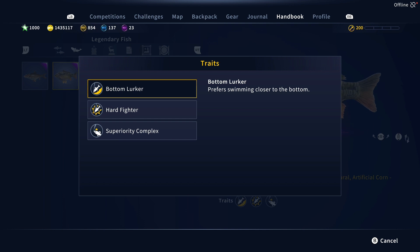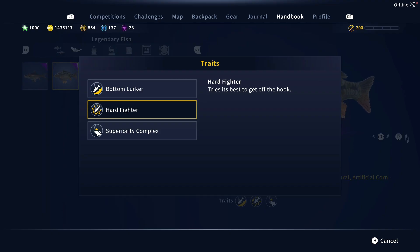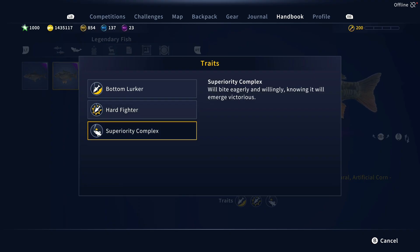Let's take a look at his traits. He is a bottom lurker, so you are going to want to use a feeder rod bottom rig in most cases. Hard fighter — definitely expect a last stand when it gets close to the boat. You'll think you're going to get him in and off he'll go. And then this one is crucial: superiority complex. He'll bite eagerly and willingly, knowing it will emerge victorious. No nibble. So you have to be very diligent when you're fishing for El Matador because it will just come out of the blue and scare you. All of a sudden, boom — it will hit the hook and you will have no time to react. So do not think when fighting El Matador you can set the controller down or step away from the keyboard, because you're not going to have any time to react.